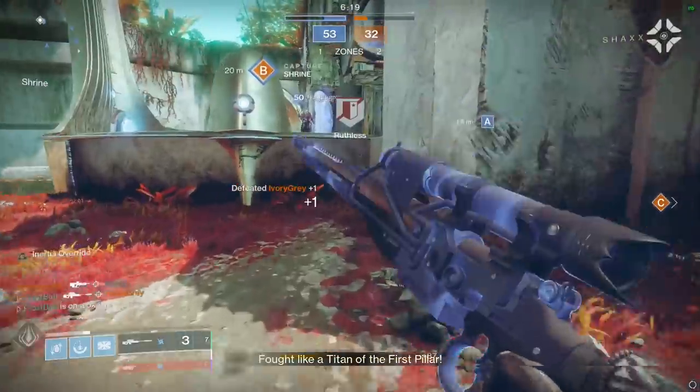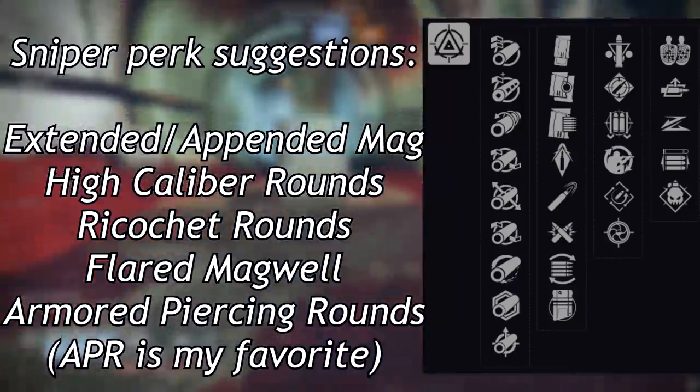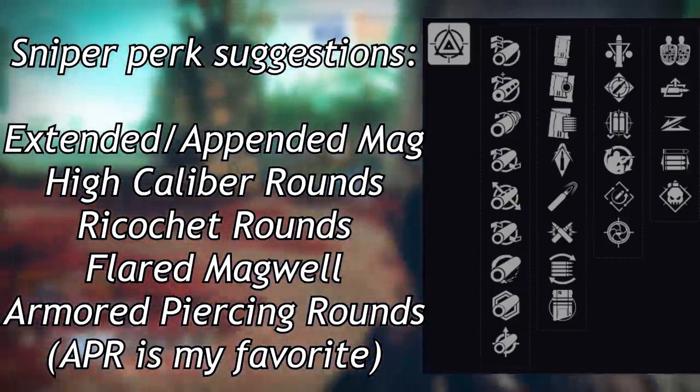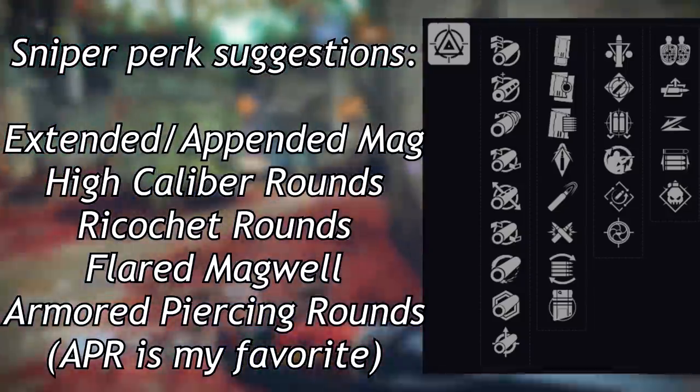I'm going to show you the perks you can get on it, and the ones I recommend would be Extended Mag, Appended Mag, High Caliber Rounds, Ricochet Rounds, Flared Mag, or Armor Piercing Rounds — those are your options. These are all meant to give you some sort of benefit on the sniper in terms of range or mag increase.